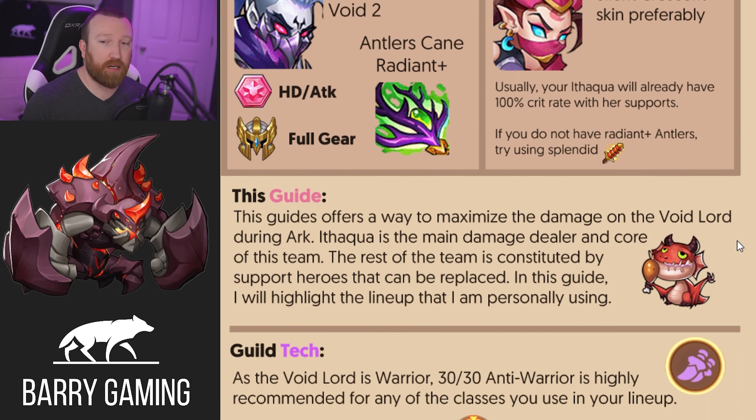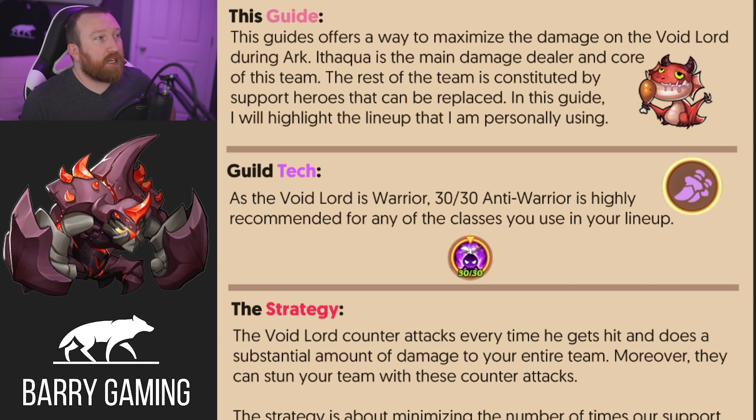This guide is basically a way to maximize the damage to the Void Lord bosses. We'll jump in-game at the end and I'll show you the resources you could be missing out on by not getting the clear. This is the one part of the game where Ithqua has extreme value in the very late game. She's very good early game, decent mid game, then falls off completely towards end game — except for this game mode and Delacium Armies. The whole setup is based around the correct support heroes to make sure she can do damage and not be stunned, because the boss does counterattacks and has a chance to stun.